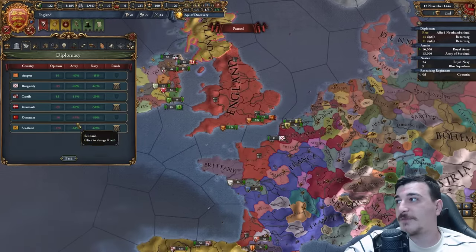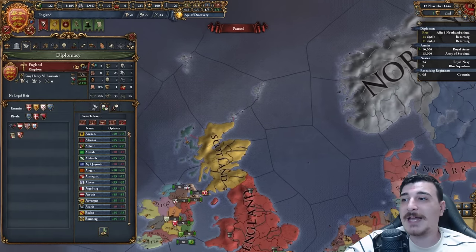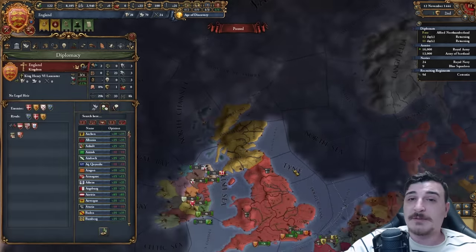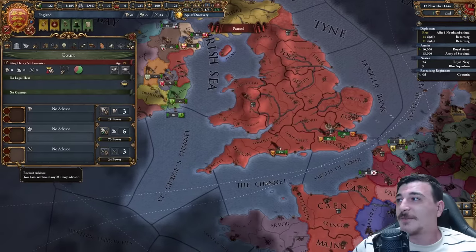Let's go ahead and make the French our rivals, followed by the Danes as our rivals as well. We will be getting some lands from the Danes, either from the event from Norway, or if the event doesn't trigger — which technically should trigger in the newest update — we're going to attack them anyway. Always got to have a backup plan.